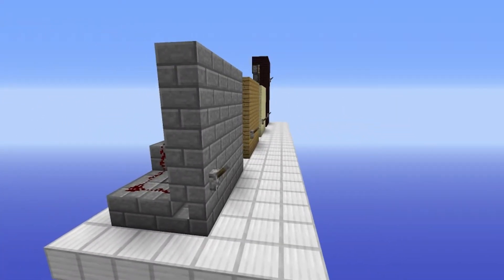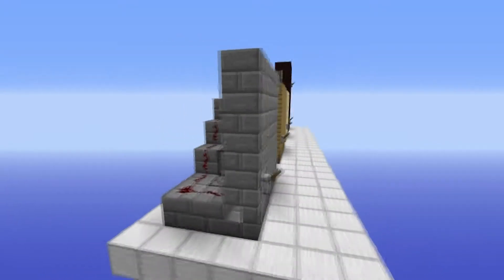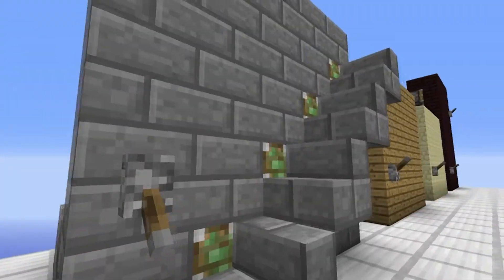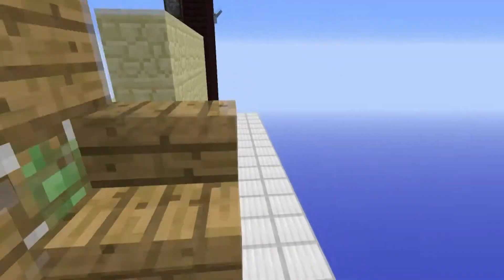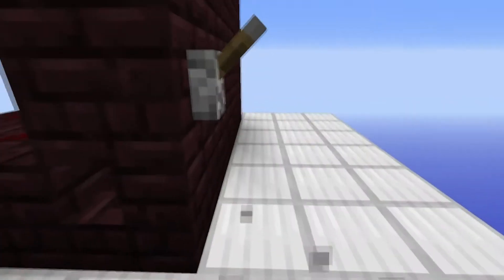Keep watching as we will go through these basic builds, and as you can see you can pretty much use it out of anything. Here we have it in stone, or brick stone, it works perfectly in wood — and that can be any wood — sandstone, and even in nether brick.